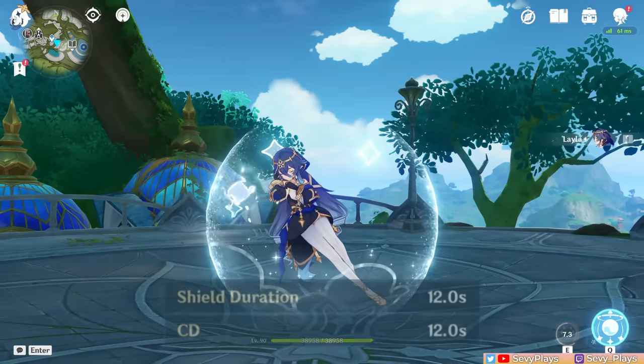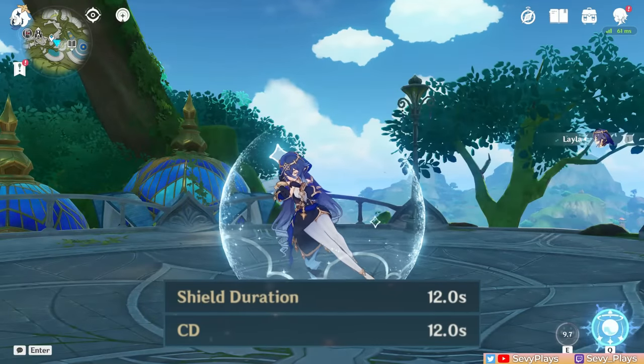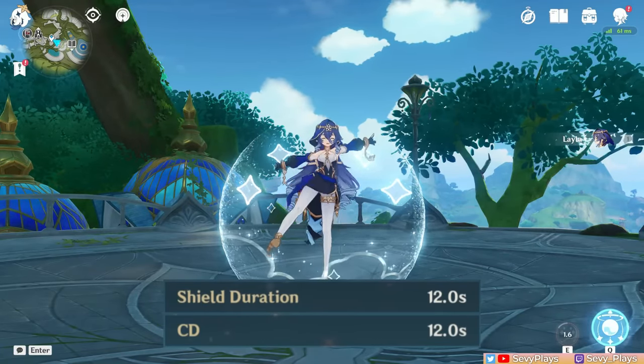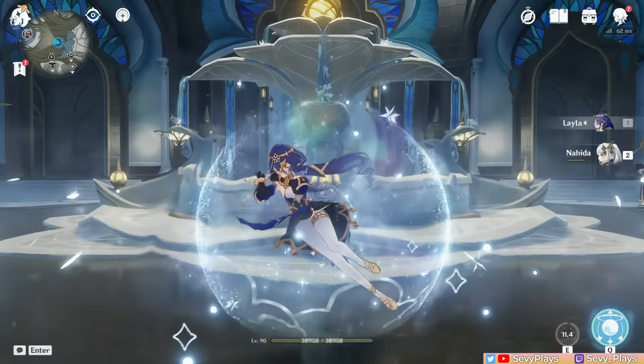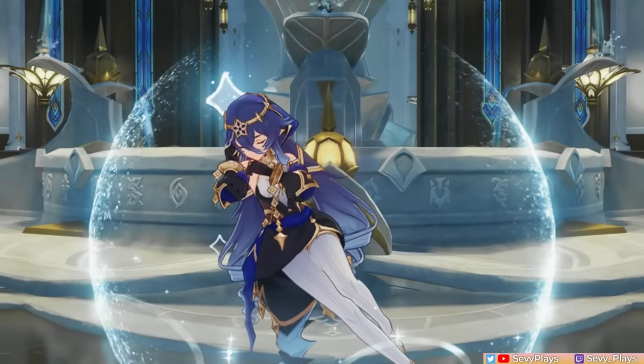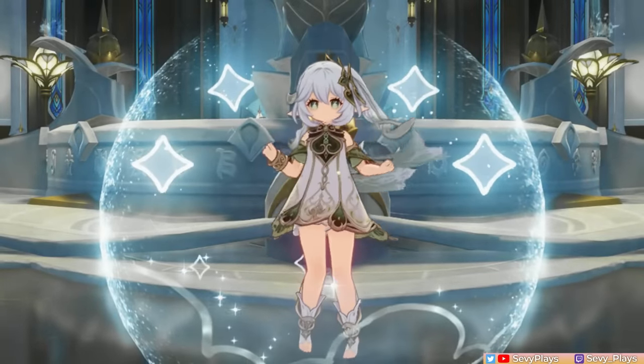Her skill has a 12-second duration but also exactly a 12-second cooldown, meaning that if it doesn't break, you can refresh it right away after it expires for nearly full shield uptime. While the shield is active, you can accumulate the so-called night stars. It automatically accumulates one star every 1.5 seconds, and whenever a party member uses a skill, you get two stars.